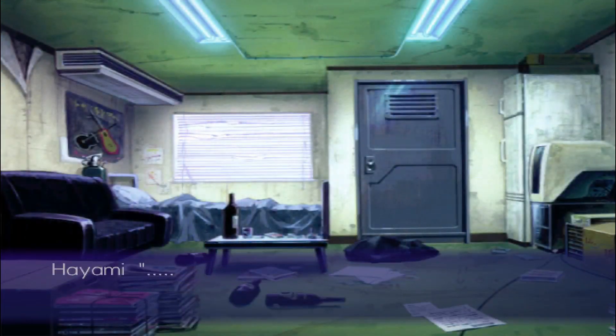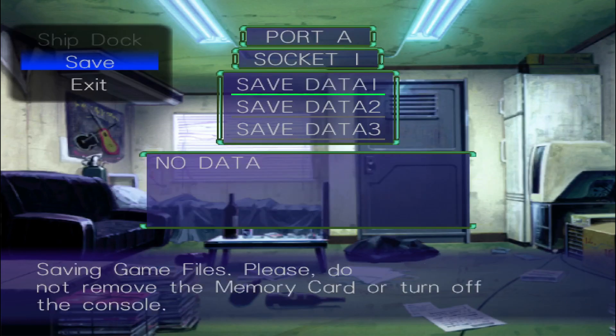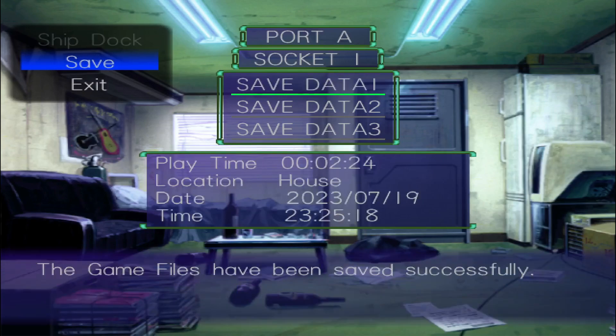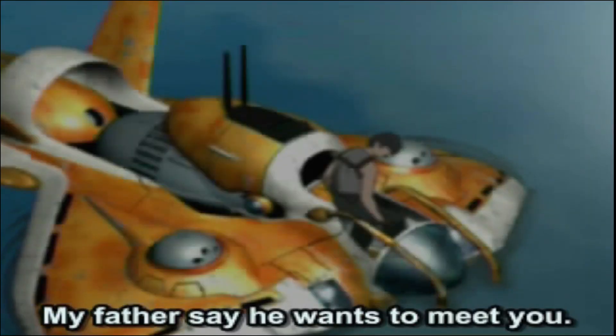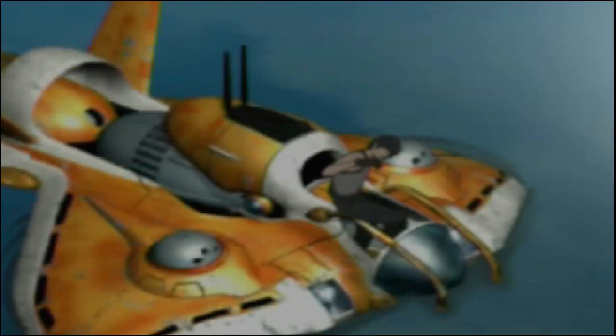Right after the cutscene, you'll see your home. You can do a few things here, but for now I'm just gonna save. I did skip a good portion of the cutscene — a lot of it is just shots of the city you live in. But towards the end of the cutscene, you're told to visit this guy's father. I'll go over who he is here soon, but for now let's go see his dad.